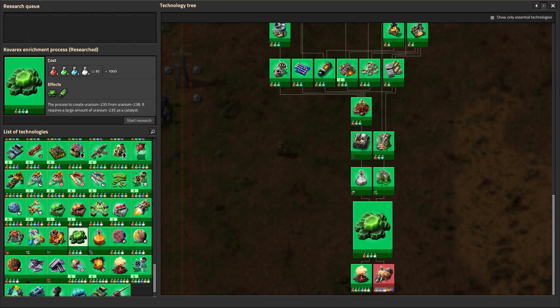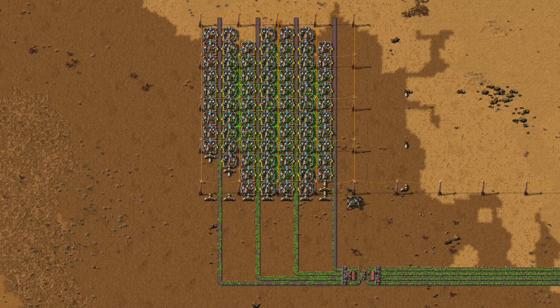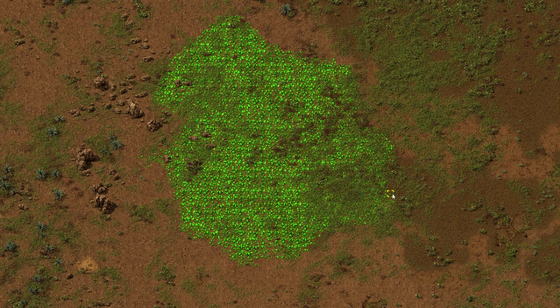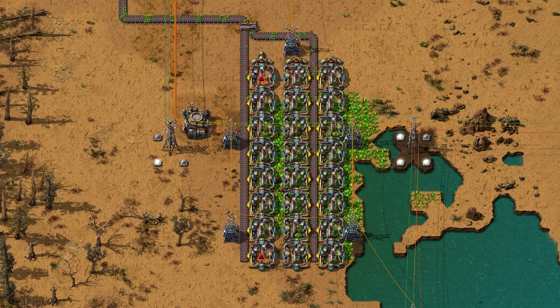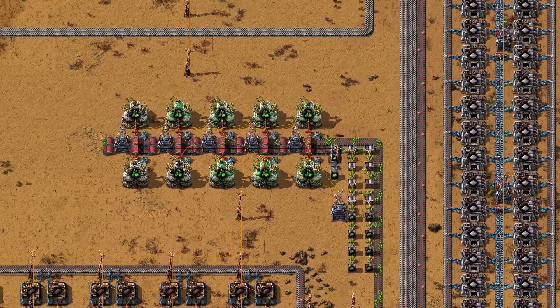At this point in the game, you've unlocked the Kovarek's enrichment process and you have a decent production of sulfuric acid. So if you haven't already, take some of that sulfuric acid and start mining uranium ore. Uranium is the glowy green ore you see scattered all around the map. To mine the ore, you have two options. The first and easiest option is to find the closest uranium patch, pipe in sulfuric acid and process it locally. Most players do this and a single patch lasts them until the end of their playthrough.